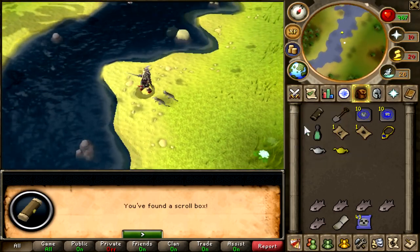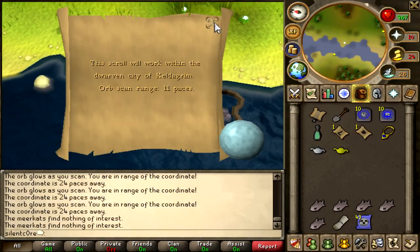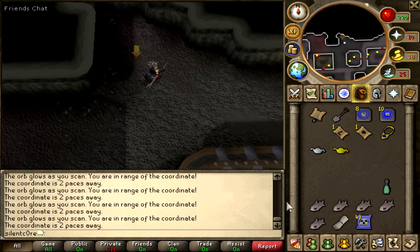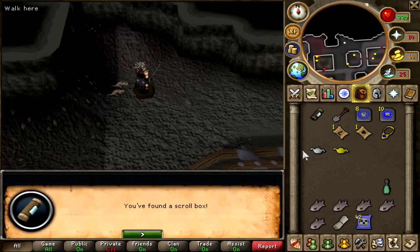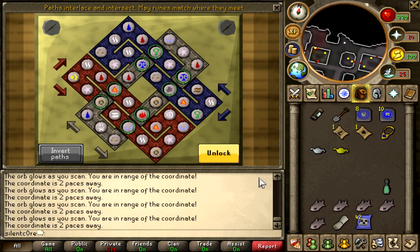Alright, we got the next one which is another scanner clue in Kildrummy. Wow, this is a tricky clue today. Alright, we finally got this one — it was a bit of a tricky one because it only has 11 pieces, so I had to pretty much spam click that all the way around. And we got a scroll box. Let's see what we got next — alright, we got another one of these.